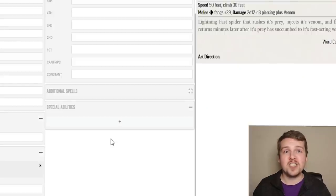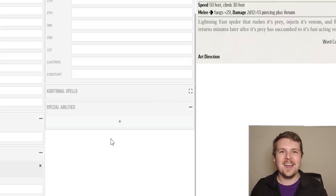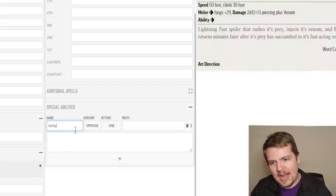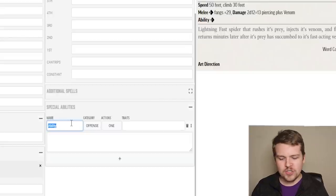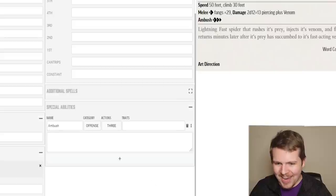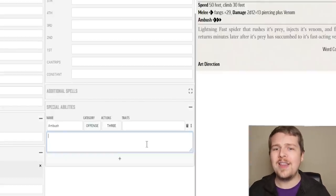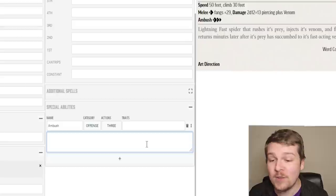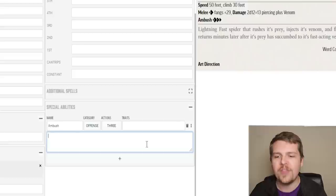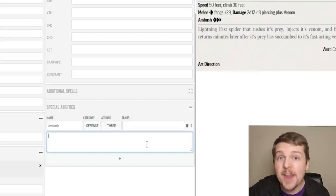Moving on — just like that, we're at special abilities. Once we finish this, we're done. We go back, we clean it up, give it a name, give it a description, and our creature is done. And suddenly all you spellcasters have a new option for Summon Animal. There's an ability I definitely want to give it — names always come last for me because I want to make sure they fit perfectly. So for the first ability, we're just going to call it 'Ambush' — just a working title. It's going to be a three-action activity, and it doesn't actually need any traits. This is going to be its big move. If all things go well, every single round it is going to use this combined effect — which means we need to make it very powerful. A three-action activity is its whole turn — it can do nothing else. And I think it would be interesting for this thing to be able to move a ton and make one attack. This is really its in and out ability.